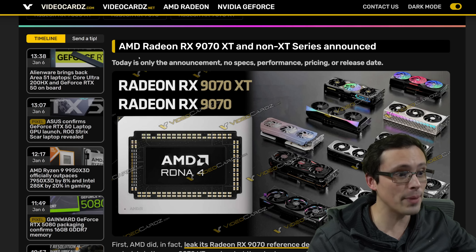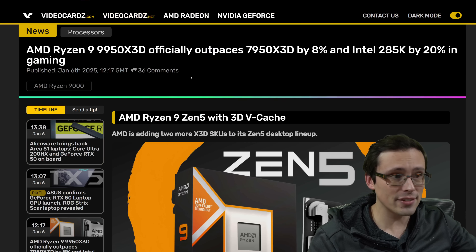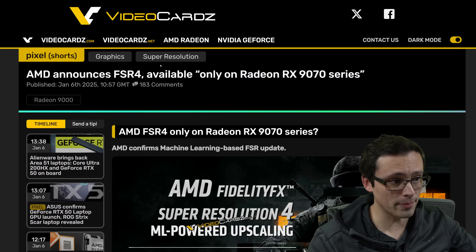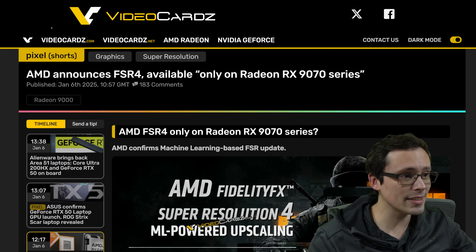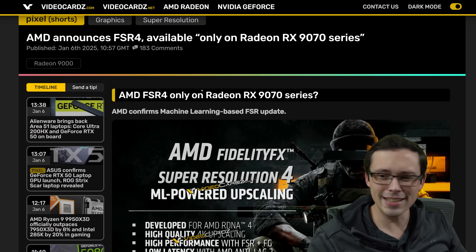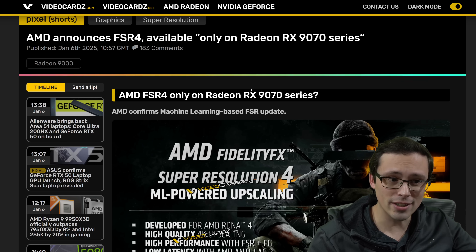We also have more information about the Radeon RX 9070 series, the 9950X3D, and a little bit about some more mobile processors. AMD is going to be giving a big press conference at CES with all of this information. However, their slide deck has leaked online hours ahead of schedule, and this is available at videocards.com.